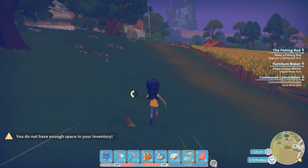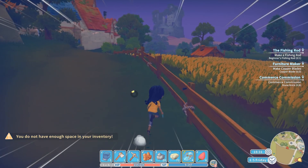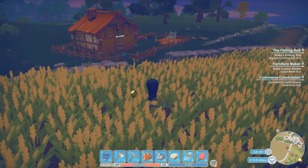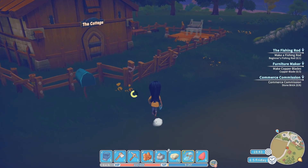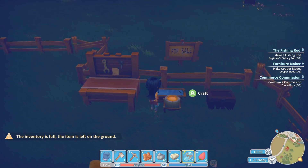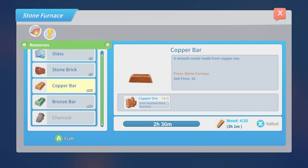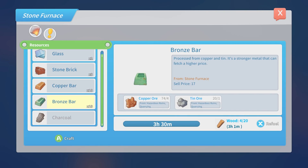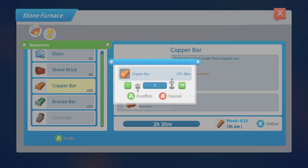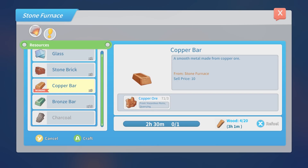Let's get some copper smelting up if we can. I have no wood left for fuel — wow, I gotta do some wood chopping next day. Let's get all those bricks — inventory's full, it's fine. Let's get some bronze. We need copper for quest-related stuff, so we're gonna get that going. How much fuel do we have? Three hours left of fuel — I guess we'll just do one for now.